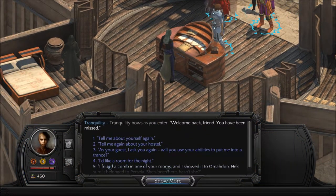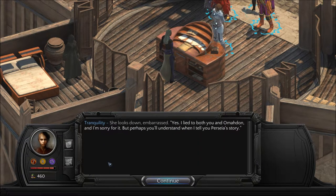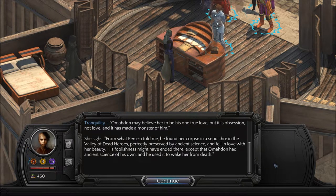Tranquility bows as you enter: 'Welcome back, friend. You have been missed.' I found a comb in one of your rooms and showed it to Amadan; he's sure it belonged to Persia. She's been here, hasn't she? She looks down, embarrassed. 'Yes, I lied to both you and Amadan, and I'm sorry for it — but perhaps you'll understand when I tell you Persia's story.' Good, I want to know more. 'Amadan may believe her to be his one true love, but it is obsession, not love — and it has made a monster of him.'